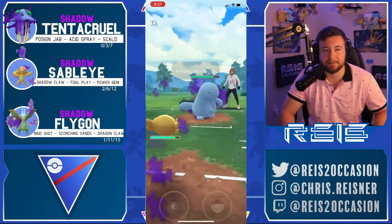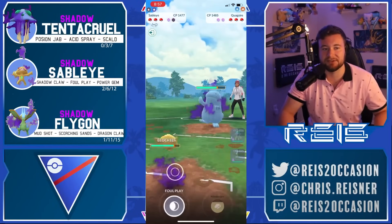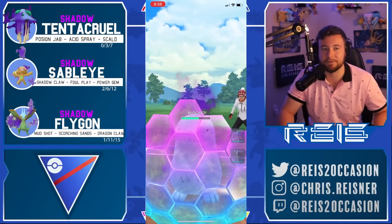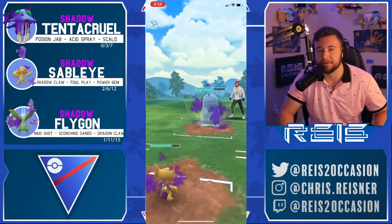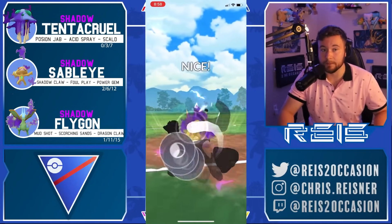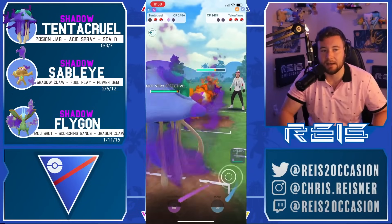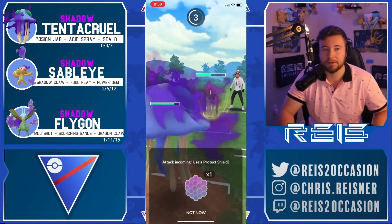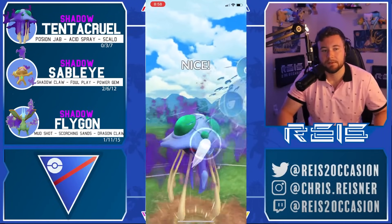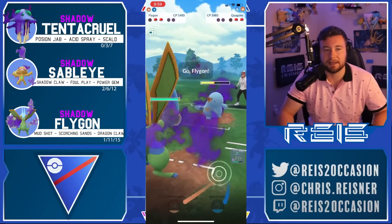Next trainer — tough lead so safe swapping Sableye. Sableye is known for safe swapping. Shield the Aqua Tail — feels bad to shield a move so quick to get to with only four Mud Shots. Another move comes through and connects. Talon Flame comes in — luckily you get to a move before going down, really nice. Gets the final shield — this could set up a Flygon sweep. Quagsire and Talonflame — maybe there's a flying type in the back.